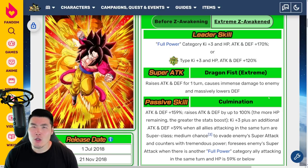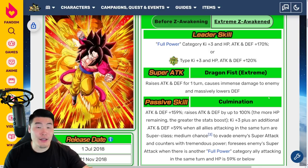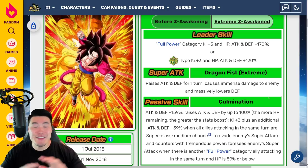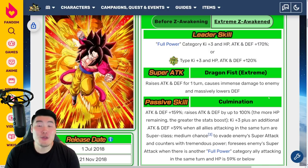We have had Global firsts be exclusive for only a couple of weeks — the LR UI Goku was only about two weeks. But I think this guy will be a Global exclusive for a while before it makes its way to JP, which is great for Global players. Also coming soon: the LR Super Saiyan 4 Extreme Z Awakenings, the Super All-Star Extreme Z Battle Event with 999 levels to clear, and Raditz as a new unit.